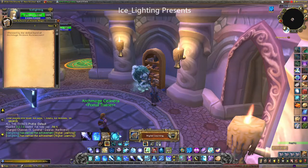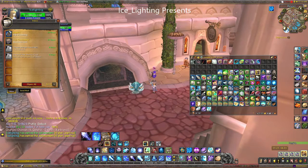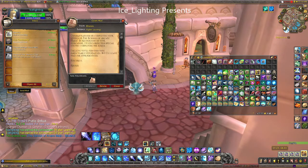So the Higher Learning achievement gives you ten points and you can see there's the list of books again. Now what you get from this is not only a toy but a pet as well. You get nothing in your bag straight away — you have to make your way to a mailbox where you will find a Higher Learning message, open that up, and then just click the toy to make it drop into your bag.